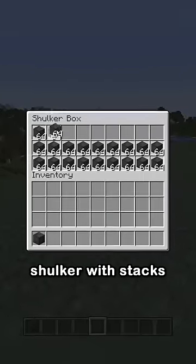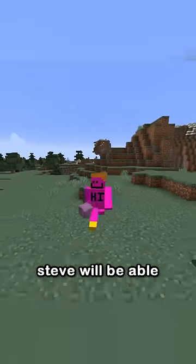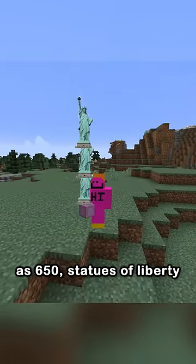By filling an entire shulker with stacks of netherite blocks, Steve will be able to carry as much weight as 650 Statues of Liberty in just one hand.